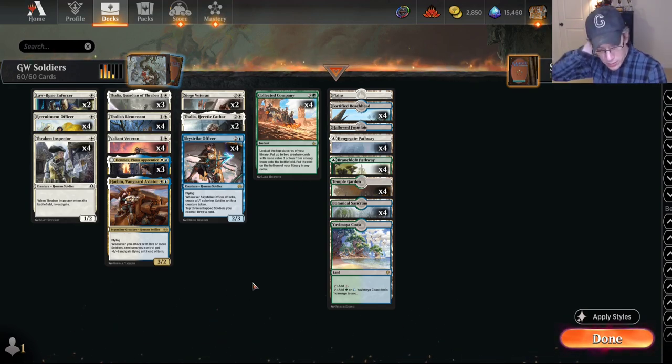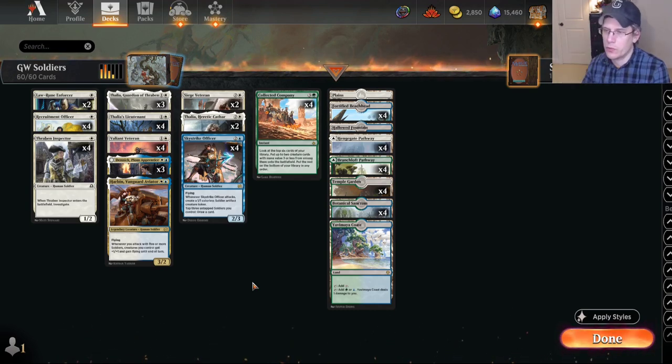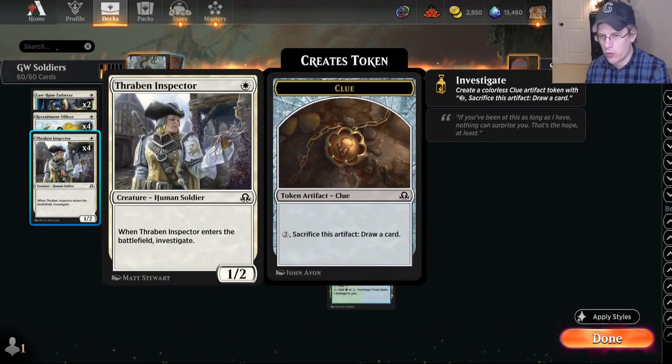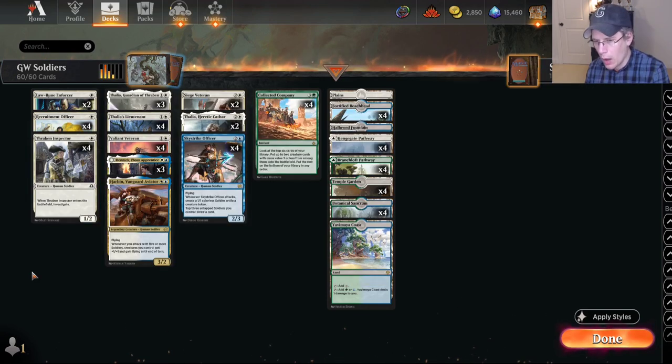I started out wanting to make some sort of humans Collected Company deck, and as I was looking through all of the creatures that are legal in Explorer now — we've got the most recent edition, Thraben Inspector, which is kind of one of the reasons why I wanted to try this — I realized that a ton of them are actually soldiers. So I thought maybe I should just play a human-soldier hybrid: take the standard soldiers deck and add some cards that aren't standard legal.